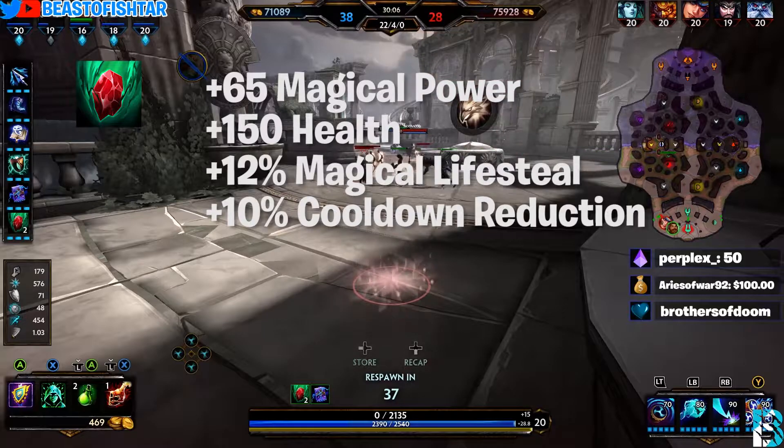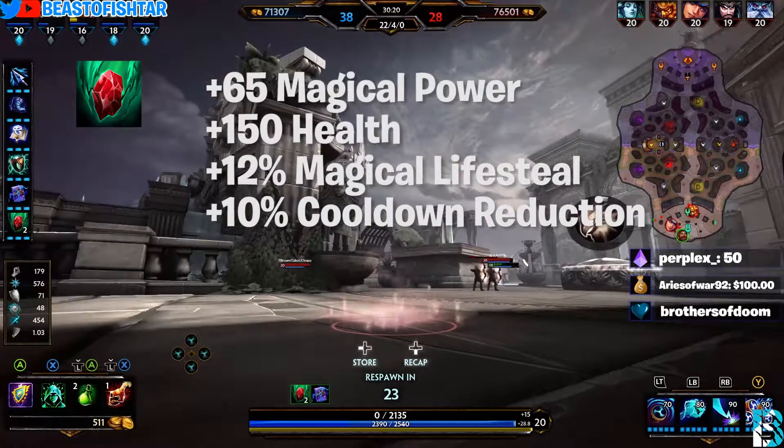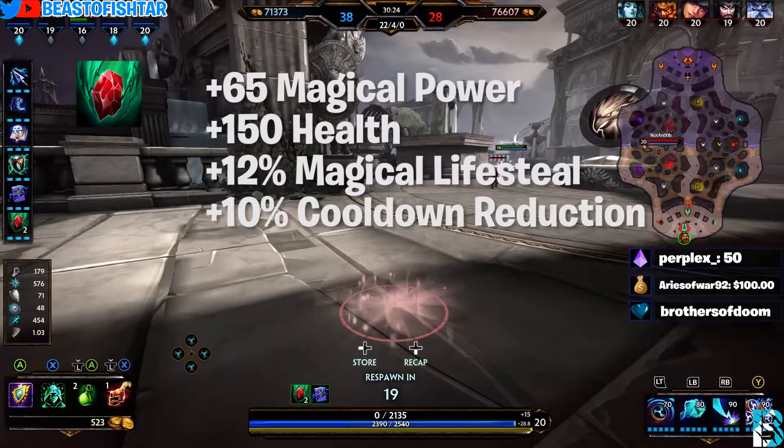The passive on Soul Gem states that on a successful hit of an ability you gain one stack. At four stacks, your next ability that damages an enemy god will deal bonus damage equal to 30% of your magical power to each god hit, and will heal yourself and allies within 20 units for 40% of your magical power, consuming the four stacks.